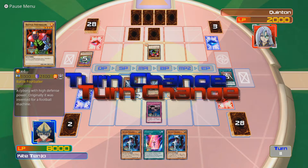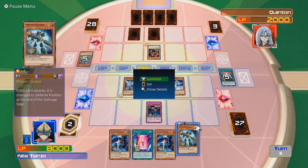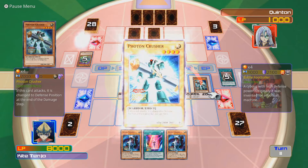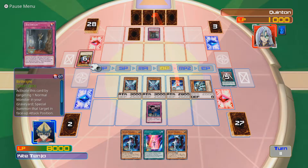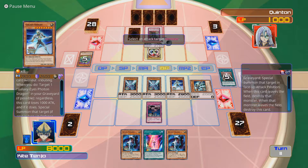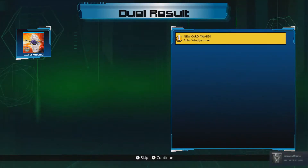Now Galaxy Eyes Photon Dragon gets to attack you again. What are those two face-downs, Quinton? You've not used them this entire turn. Battle Footballer in attack mode - why in attack mode? I'm summoning Photon Crusher. I'm gonna attack it with Crusher. Birthright - that makes sense. I'm gonna continue my attack. Birthright is actually a card I have in real life - activate this card by targeting one normal monster in your graveyard, special summon that target in face-up attack position. I don't understand why you just didn't put it in defense mode. Victory for me.